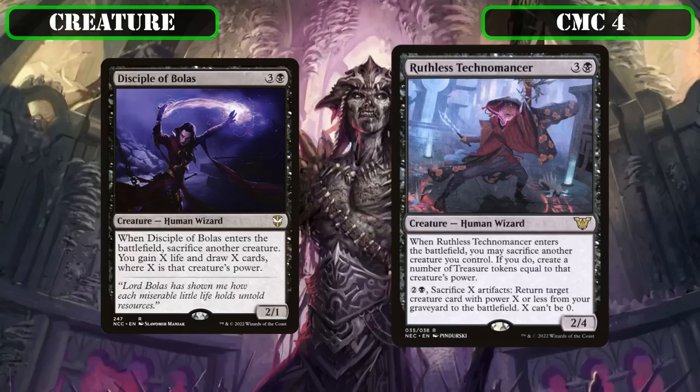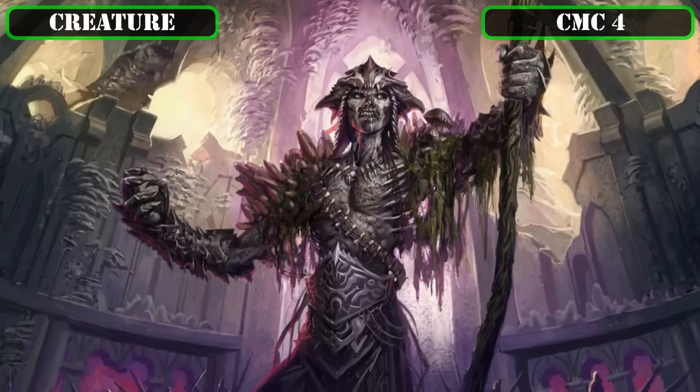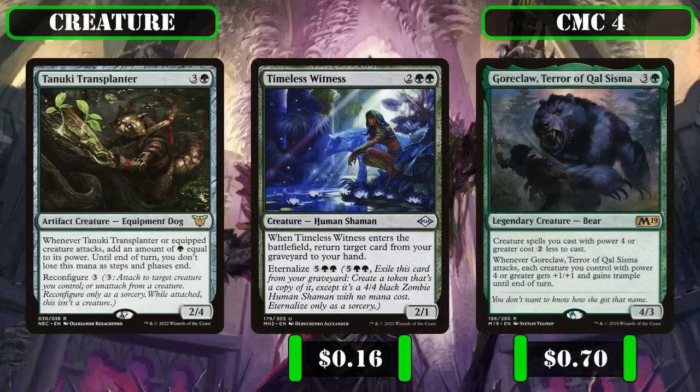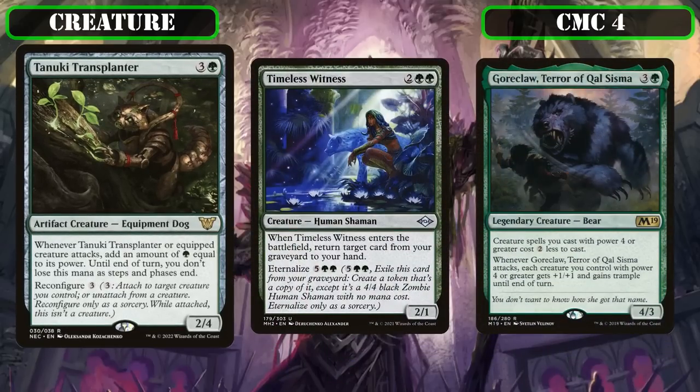Moving away from sack outlets, we close out this slot with a trio of green entrants: Tanuki Transplanter, Timeless Witness, and Goreclaw, Terror of Qal Sisma. Tanuki Transplanter is a 2/4 with Reconfigure 3 that, whenever it or the equipped creature attacks, generates green mana equal to its power until end of turn—resulting in 18 green mana every time our commander swings in, which, when followed up with our draw-equal-to-power spells, allows us to cast many of the spells we draw immediately.